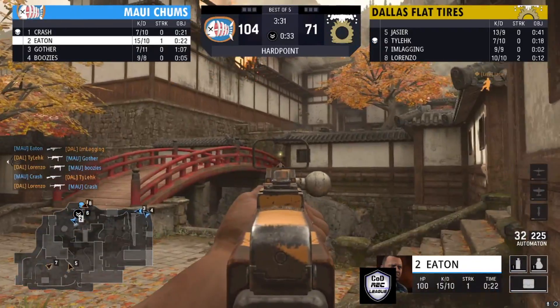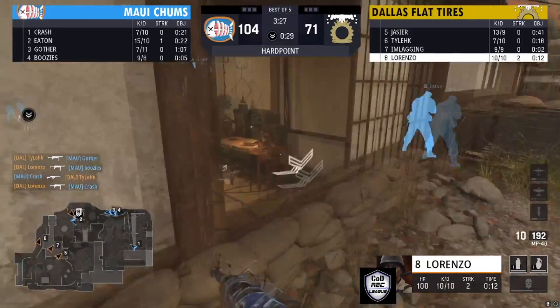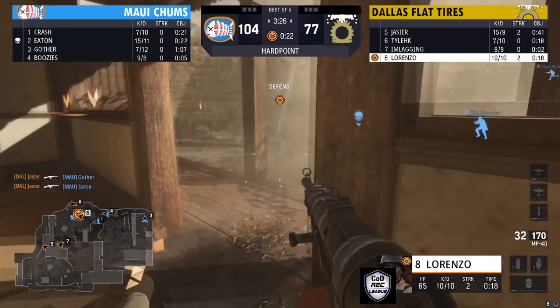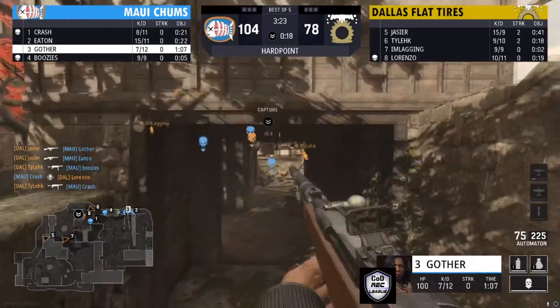Maui Champs is certainly fighting for it, as it comes down pretty much to a 1v1 — number two versus number eight. Lorenzo comes in, gets that control. Now reinforcements from both sides are starting to come in, and Lorenzo is just chilling at the point before rushing out.